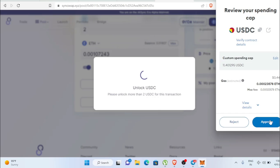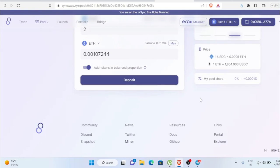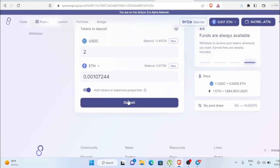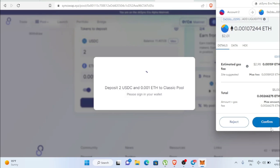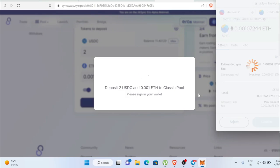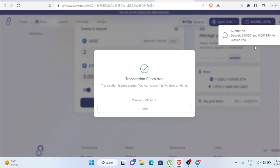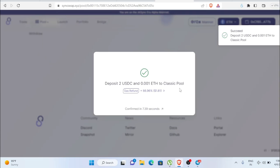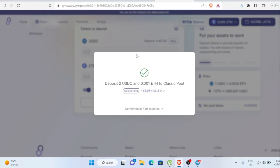The gas fee for approving is around 0.44 dollars. Click Approve and the transaction gets submitted and succeeds. The gas refund is around 0.18 cents. Now scroll down and confirm the deposit transaction. The deposit gets submitted — wait one to two minutes. The gas refund for the deposit is around 1.81 dollars.